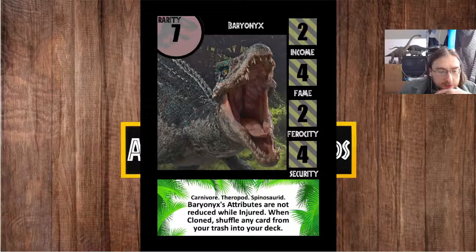After this we have Baryonyx — a Spinosaurid. We're dealing with a higher income and fame total and higher rarity cost to balance that. Baryonyx does not get its stats reduced when it takes damage or is injured. This references how the Baryonyx in the film, in the bunker scene, gets burnt by lava and doesn't seem to really care and just keeps coming. So in that same vein, the Baryonyx here just shrugs off damage — it doesn't get those normal penalties that most injured dinosaurs do. Very resilient.